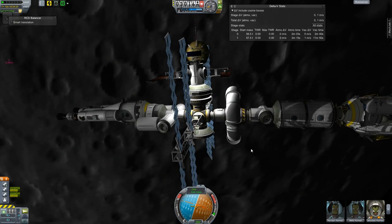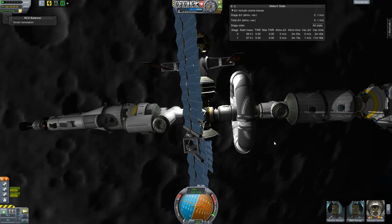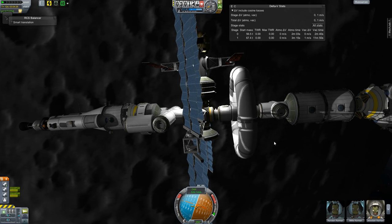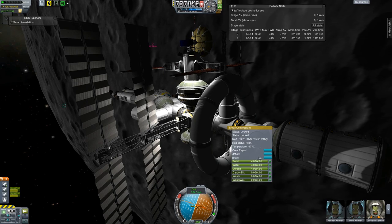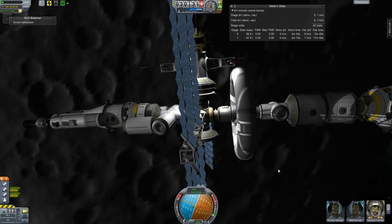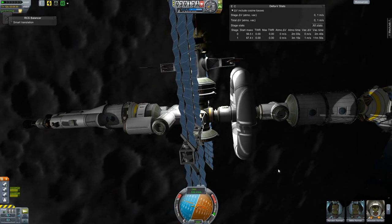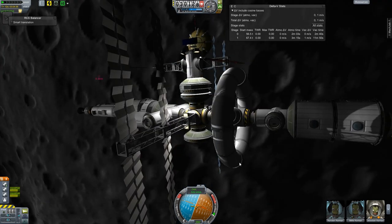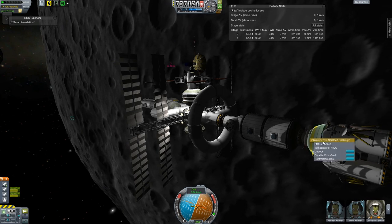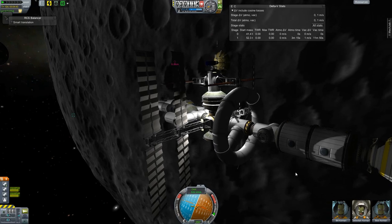I think it technically might clip into it, but it doesn't seem to matter so — whatever, good enough. Now the Kerbals have a nice little place to exercise and experience some actual gravity. We'll go ahead and undock this and go park it back on the other side of the station.